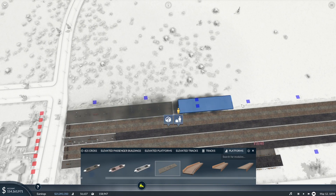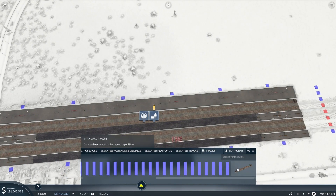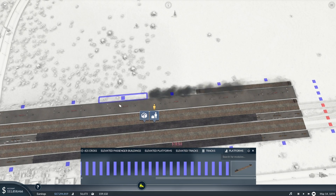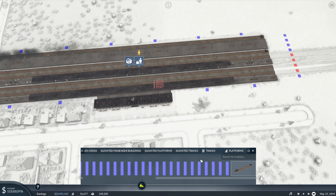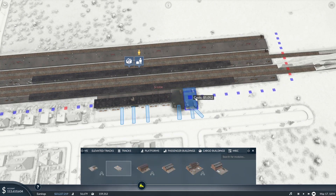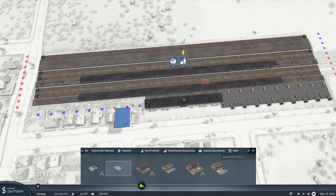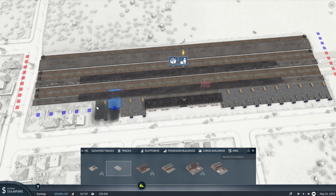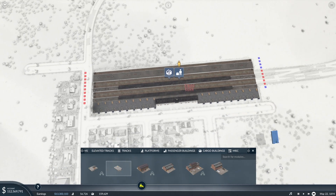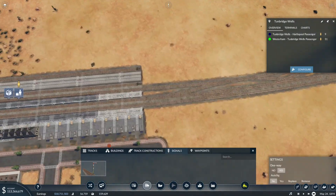We'll get those platforms set up. We might want a cargo building as well to be able to store some of the cargo. This is going to turn into a bit of a cargo hub, because there are so many places in the area that need the same goods. That should be enough storage, hopefully.